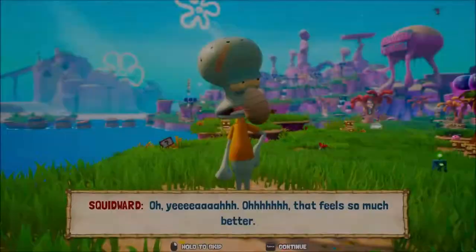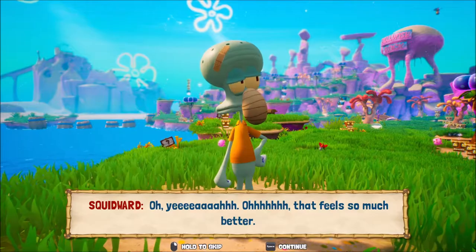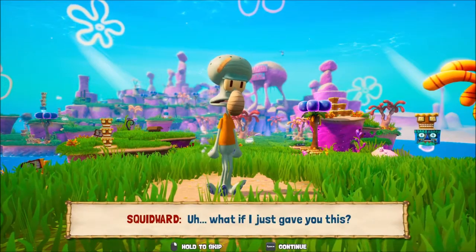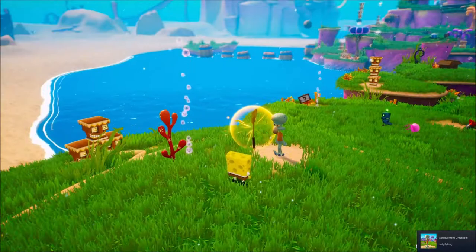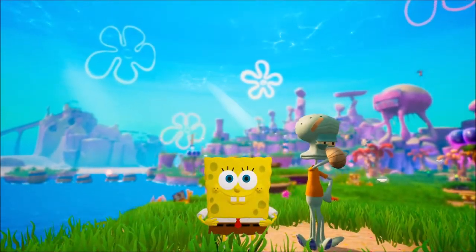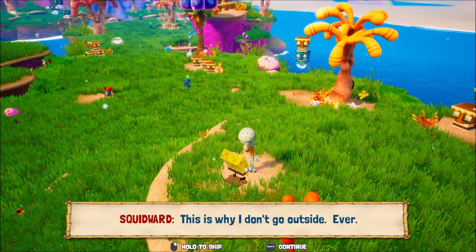There you go, Squidward. That feels so much better. Anything for my best friend Squidward. Can I rub some on? What if I just gave you this? Yeah, that'll do. Jellyfishing! Hooray! Another achievement unlocked, and we got golden spatula number 11. This is why I don't go outside. Ever.